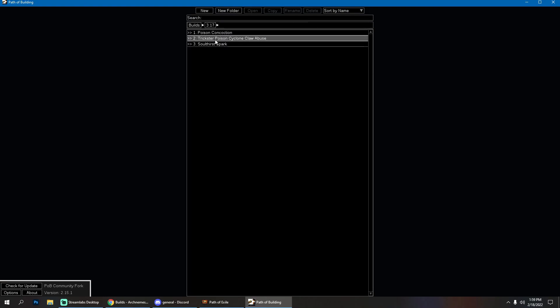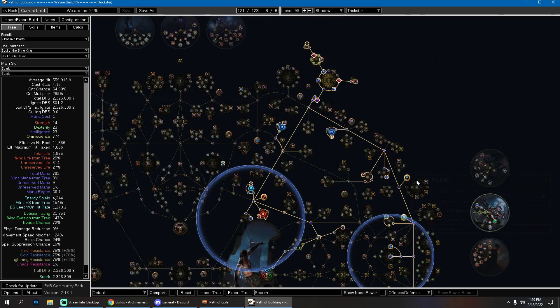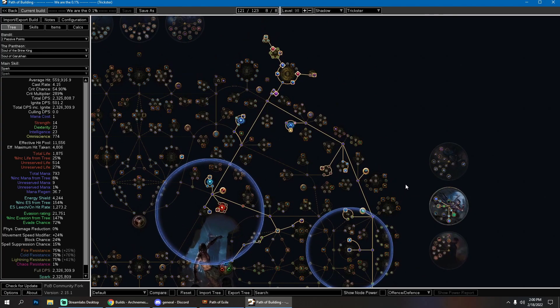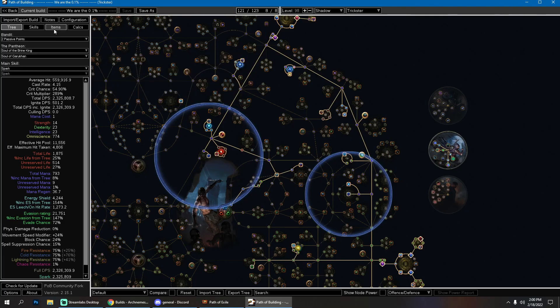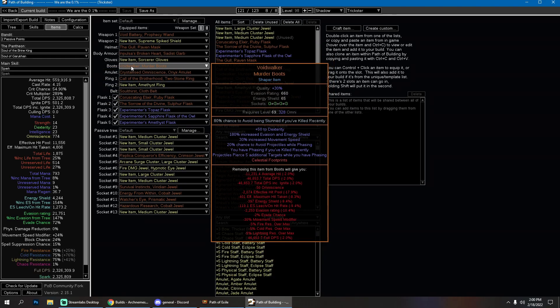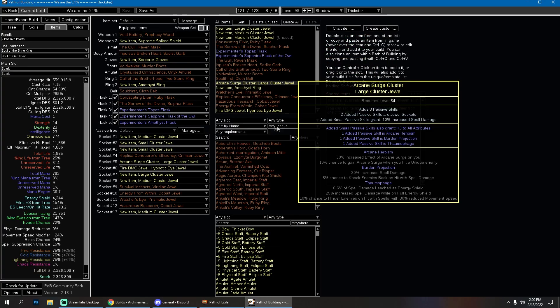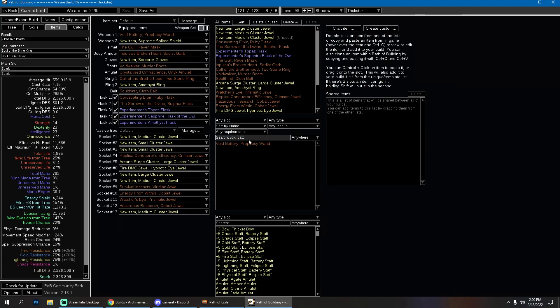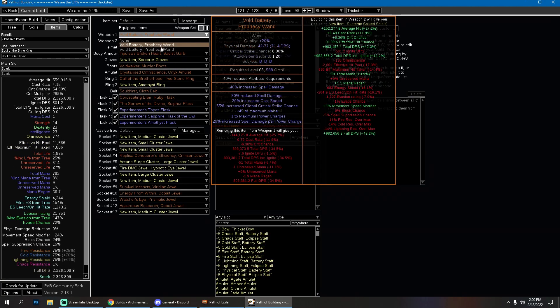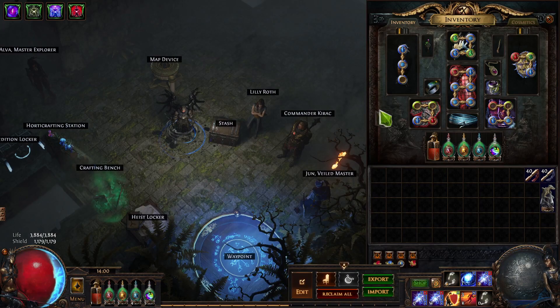I have a POB for the build I'm playing right now — it'll be in the description, along with all POBs for the Soul Thirst Spark. A word of warning though: this is a convoluted build that requires knowing what you're doing. For example, I'm using Omniscience with a Void Battery. If I swap to a regular Void Battery without the enchant, it says 980 Omniscience required but I only have 774. My current one has a '40% reduced attribute requirements' enchant — good luck getting that. It was chanced by one of my viewers; I offered 10x payment and they got it in about 200 tries.